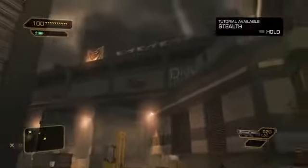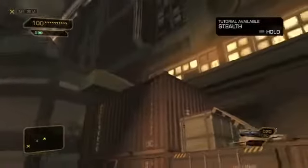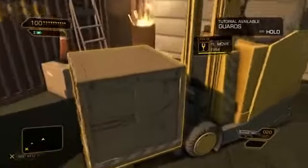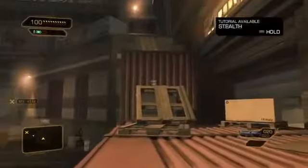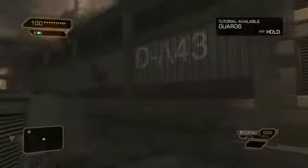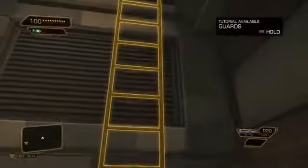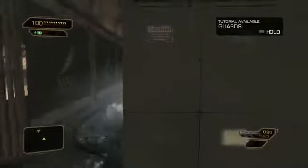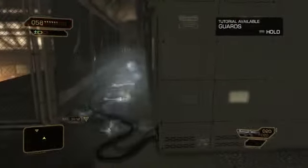The layout is the same as before, but if you look carefully, you might find a completely different route. You may even discover a way to create one. This shows exactly why exploring is so important in Deus Ex — you never know how you will end up solving your objectives. We made it up to the roof, but our path is blocked by an electrical field. Let's find a way to shut it down.